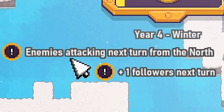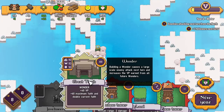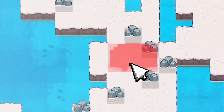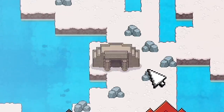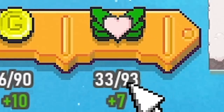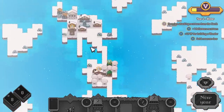Now it's winter — enemies are attacking next turn. We also gain a follower, which is cool. Can I afford the great tomb? I think I can. I'm going to place it down there. There is the great tomb — we now hold loads of faith, 93 faith now, and we also get a load of victory points.